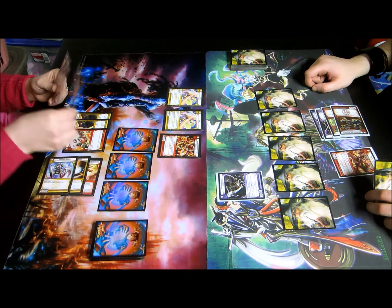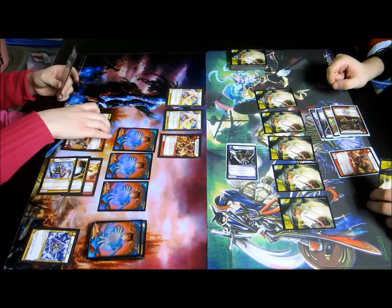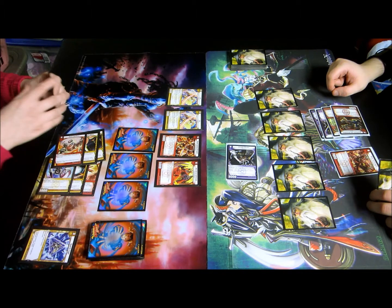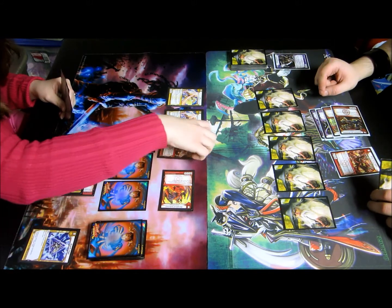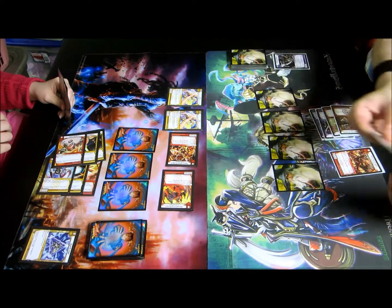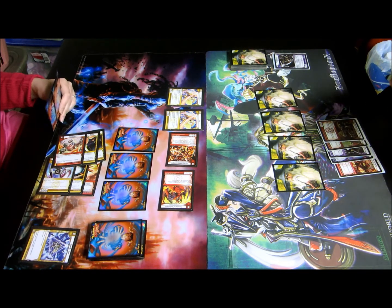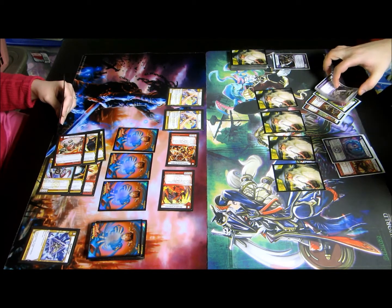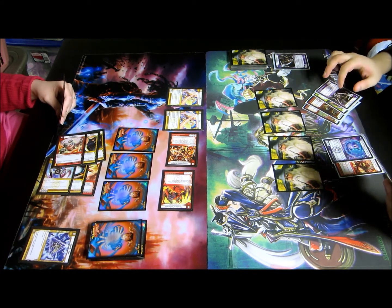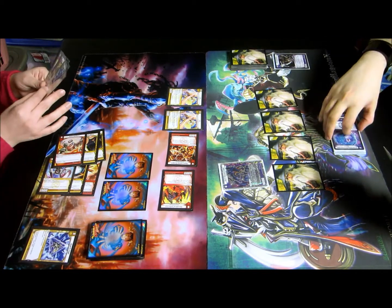I'm going to tap my other three. Lay down a Herald of Infernus. Harold's going to swing over Dream Pirate. Hyperspeed Dragon is going to swing in and break that shield. Oh my, what to do. I'm going to charge this as mana... and pass turn.